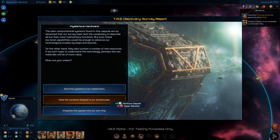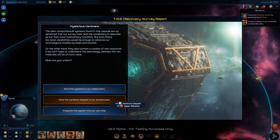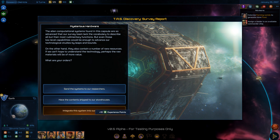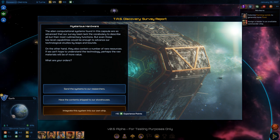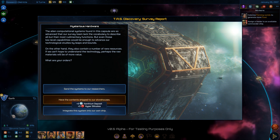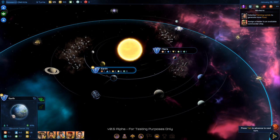Resources are another thing introduced in earlier games in the series — they're typically mined and used in ship construction for upgrades. The more resources you have, the more upgrades you can put on your ships. I'm going to take the resources rather than apply ship experience points to my explorer, which I won't be using as a warship.